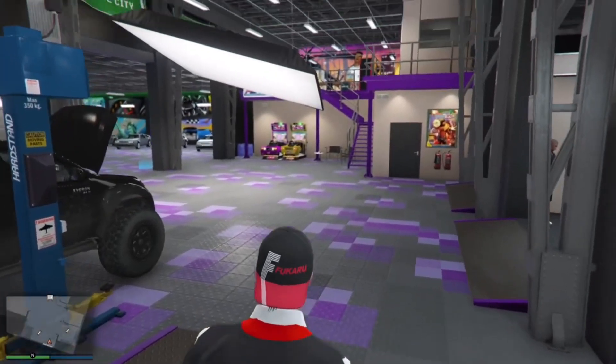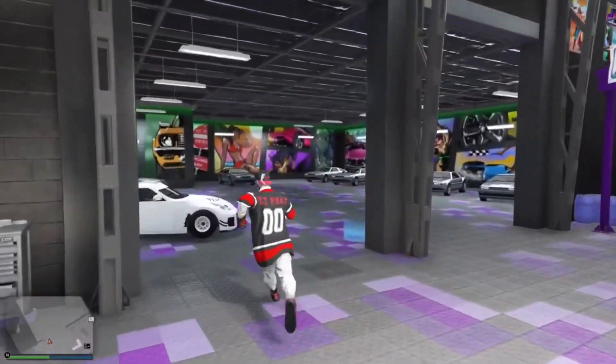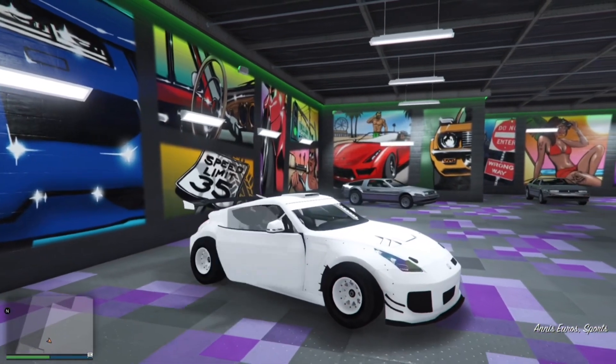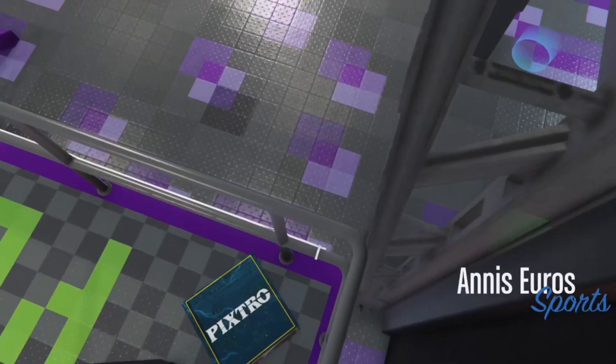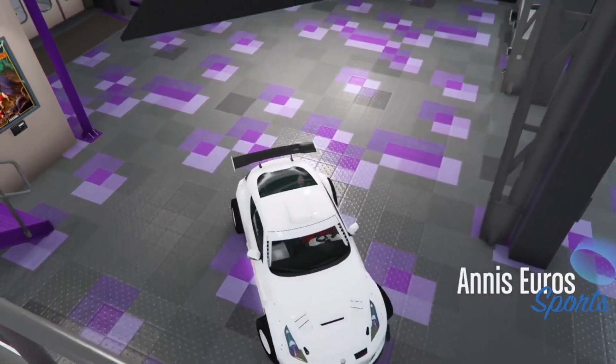Once you exit the bunker, teleport or steal a vehicle and head to your auto shop. Once you get to your auto shop, go to the vehicle you are going to be merging. For me it will be this white model car — I always use the black one but I'm using the white one to show this is all legit and still working.